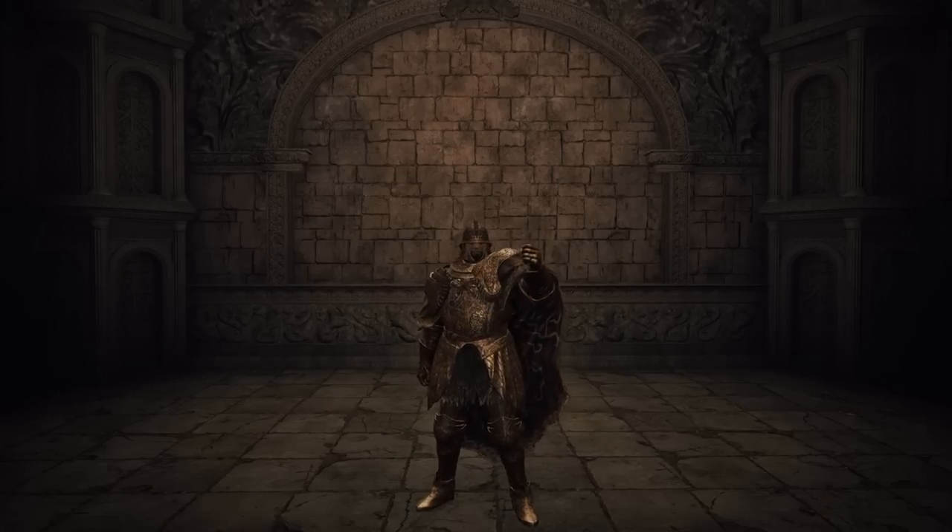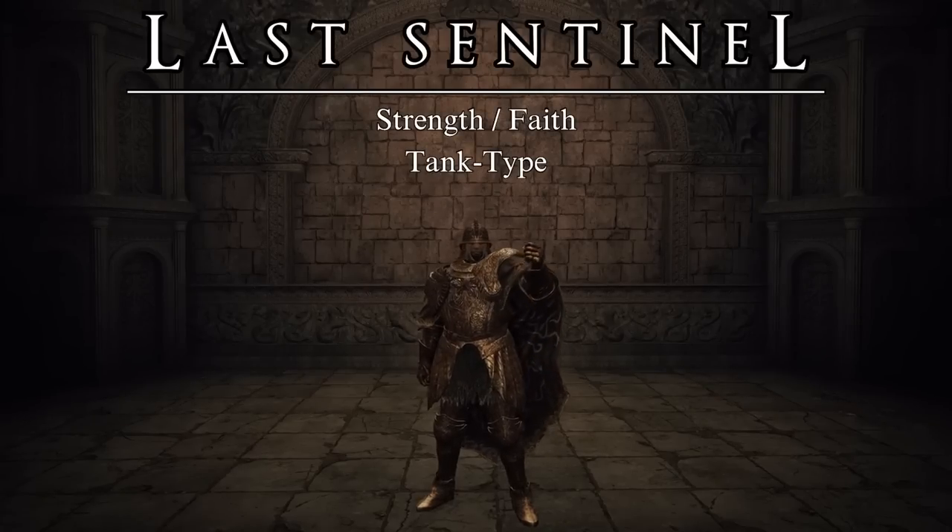In Elden Ring, my first playthrough was done with a Strength-Faith build where I looked for ways to increase my defense and survivability while maintaining a good offense and versatility through the appropriate use of incantations. I present to you The Last Sentinel, a build capable of taking large amounts of damage and then regenerating it in order to take it again and again.